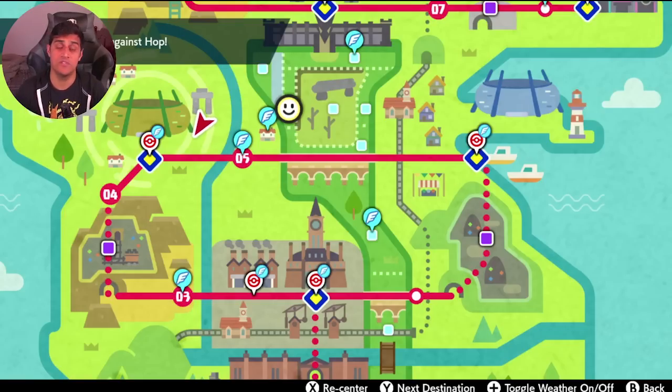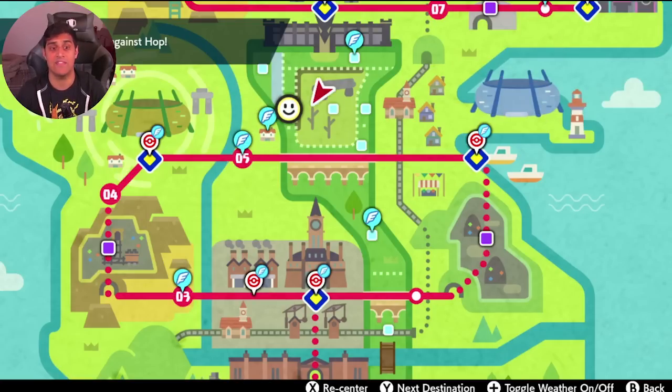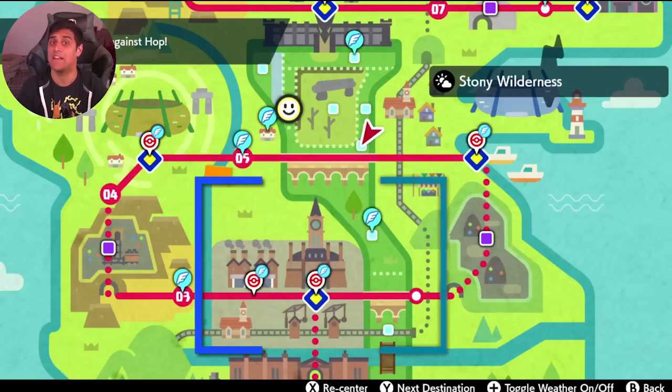Now that you've got your Dittos, you can drop them off with whatever Pokemon you want at the Route 5 nursery or the nursery located in the wild area. I hope this video was helpful to you. What kind of Ditto natures are you going to be getting? Let me know down in the comments below, and what Pokemon are you trying to breed? My name is PhillyBeatsU and thanks for watching — I will see you guys in the next one.